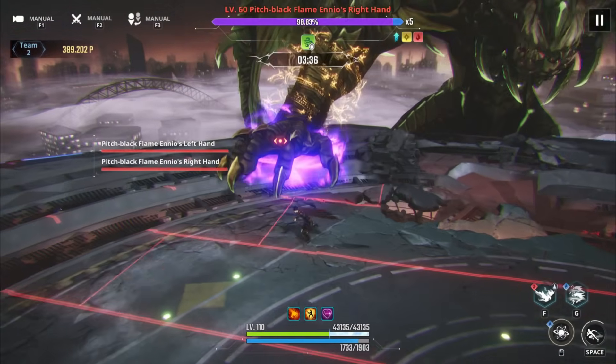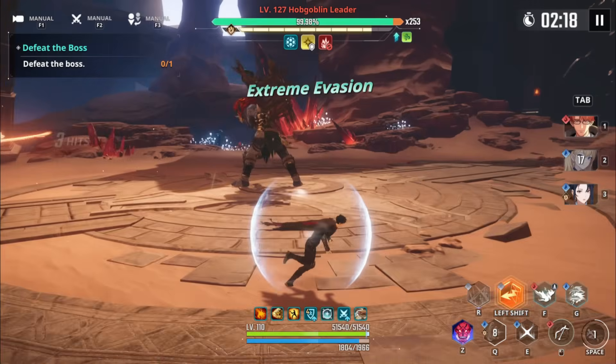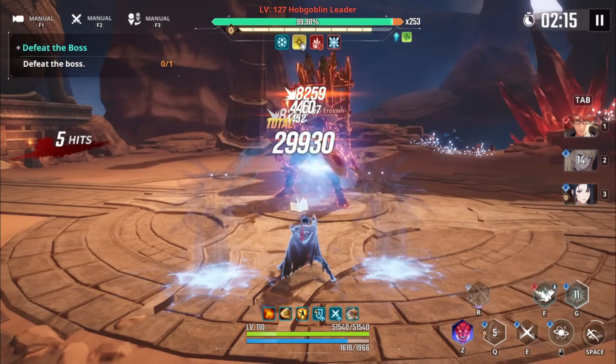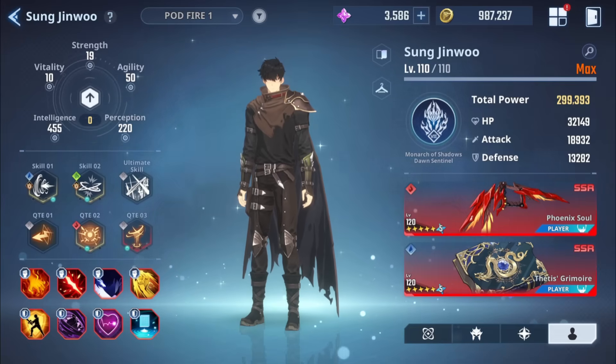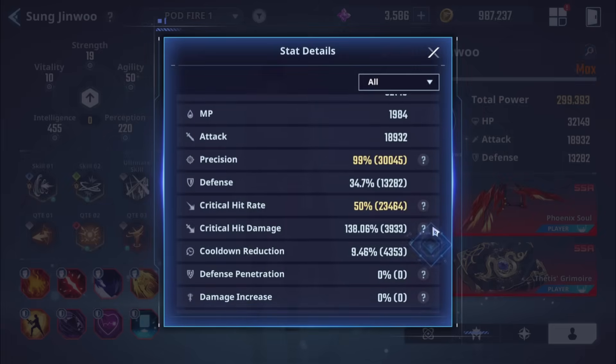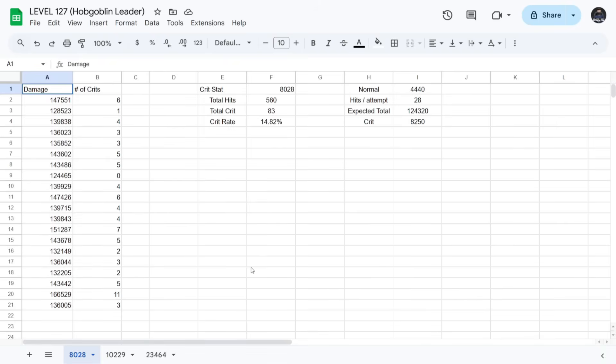I did some fresh tests recently on a few different content types because I myself wasn't sure how much crit rate I should use on all of these. I did tests on Power of Destruction, Guild Boss, and Proof of the Strong level 20 against a level 127 monster — the Hub Goblin Leader. I didn't go too crazy with wider tests; it would take too much time. We actually had to cancel a bigger theorycrafting project with some community theorycrafters before for the same reason — thousands of damage instances. But what I'm about to show you is very practical and something we can actually apply right now.